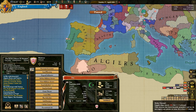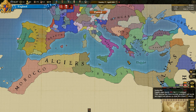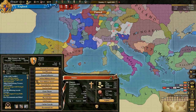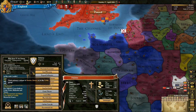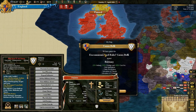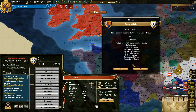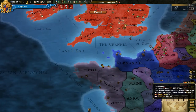We can also call for a crusade against any heretical nations, like all these Muslim nations down here. We're probably not going to do that right now — maybe after we've dealt with France we can go conquering North African provinces. We can excommunicate Brittany — this could be very useful. Let's go ahead and excommunicate Brittany. Now we've got an excommunicated ruler casus belli against Brittany — 25% infamy, but it'll only cost us one infamy to take a territory, which is really cheap.